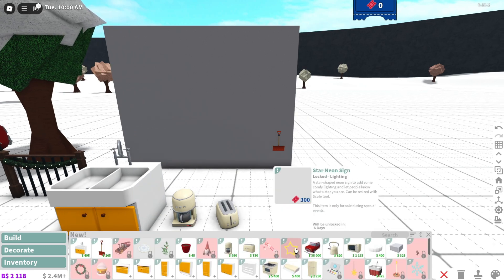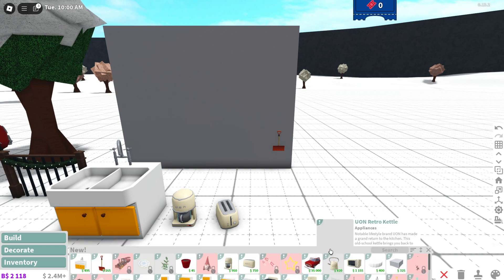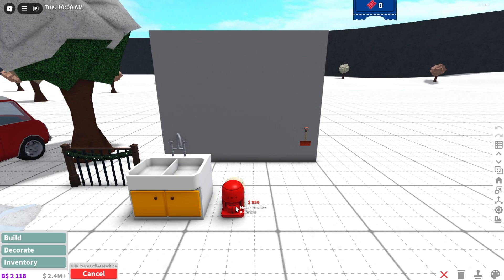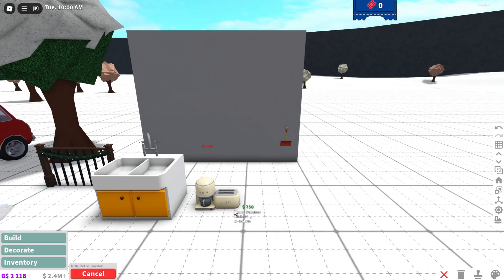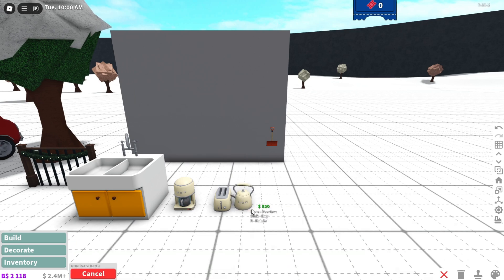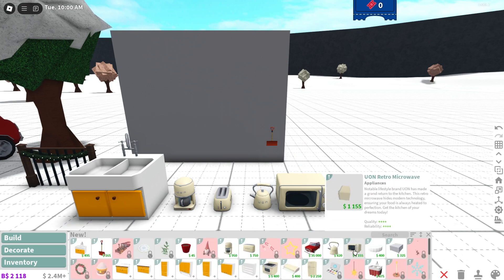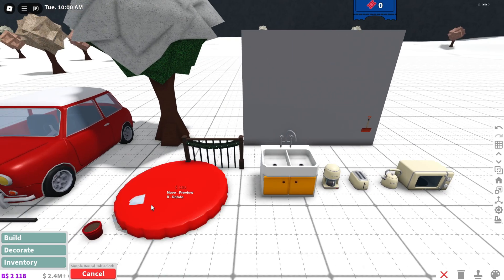Candy cane neon sign, a star neon sign, there's the car. Ooh, here's the kettle. The coffee machine, the toaster, the kettle. Oh, the microwave is nice. Ooh, tablecloth — okay, there we go.